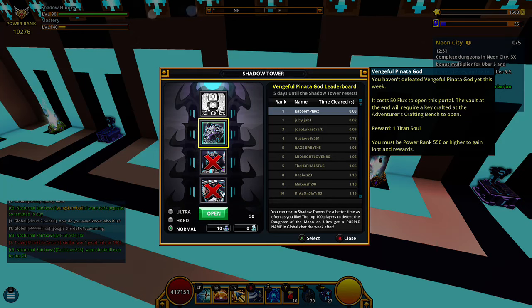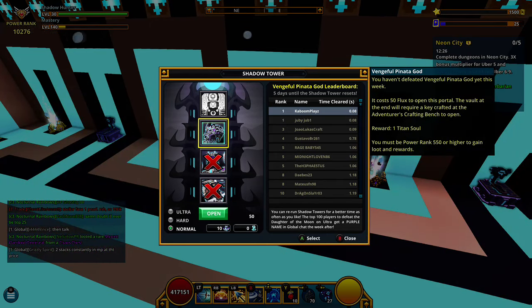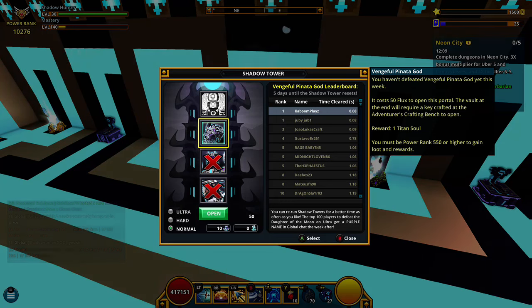That second account needs to be able to complete all three pinata leaves: spike walker, weeping prophet, and pinata god on normal. If you have another account that can do them on hard, that's even better — you can get up to 50,000 to 60,000 flux. You can make as many accounts as you need and farm them every week, so it's essentially unlimited flux.